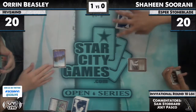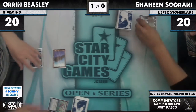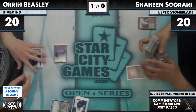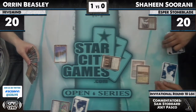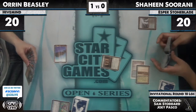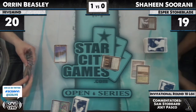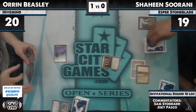Shaheen started off with just a Polluted Delta. Oren, on the draw, plays Island Ponder. This is certainly a deck where the nice thing is it goes off on turn two. So Shaheen has to be really careful what he does. We assume he brought in Surgical Extractions, some Inquisitions — one Inquisition. He doesn't have a whole lot else. He has Spell Snare, not Spell Pierce actually, so that's not going to help out here. Turn two Stoneforge, and he could just die here — this is the danger of playing against this deck.